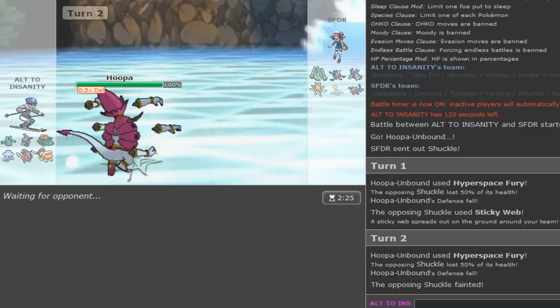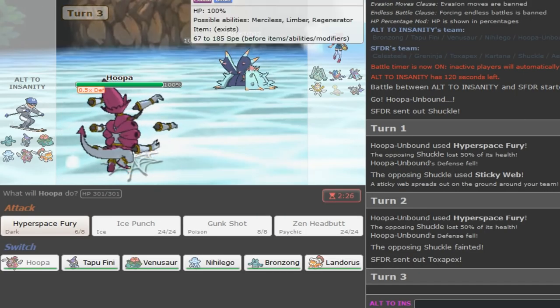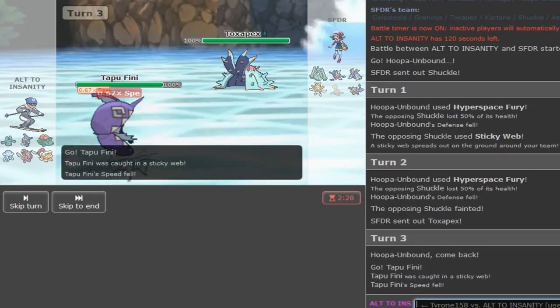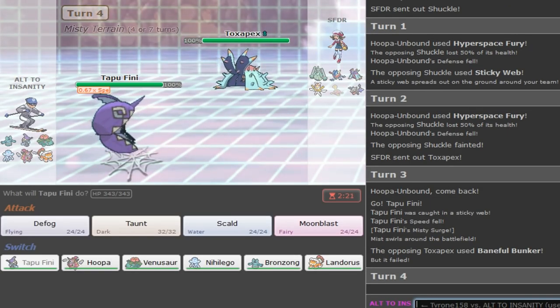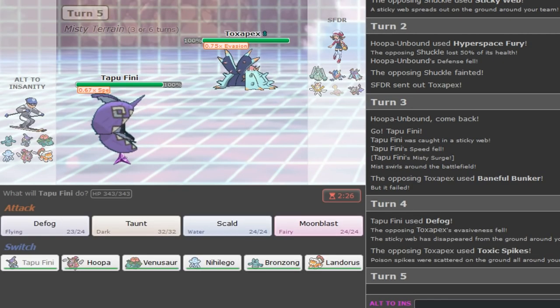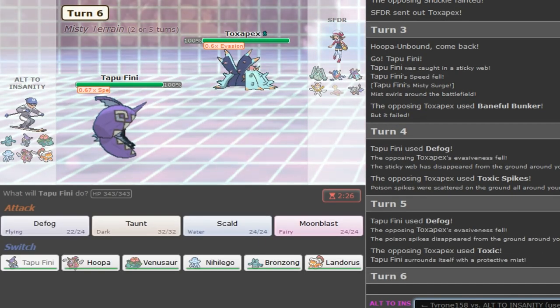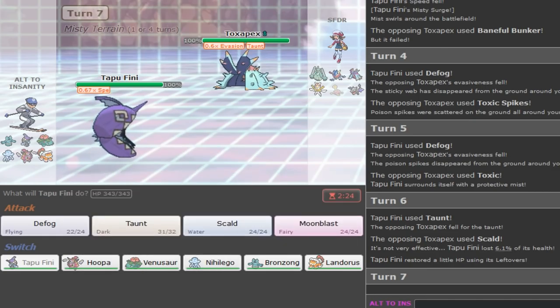I have some checks to his Aerodactyl, especially Bronzong and Landorus if it doesn't have Ice. I'm going to use this opportunity to go hard into Tapu Fini and defog his webs away. He has Toxic Spikes - I can defog once more if he goes for T-Spikes again. He tries to Toxic me but we're in Misty Terrain now so he cannot go for T-Spikes. He's going to Scald me. I also have Nihilego so I didn't have to defog.